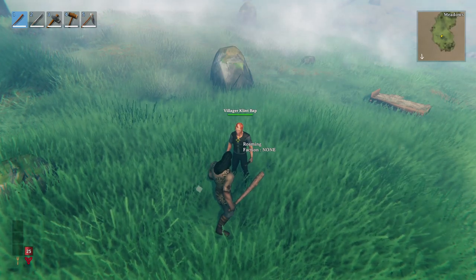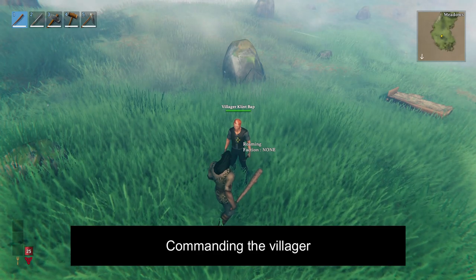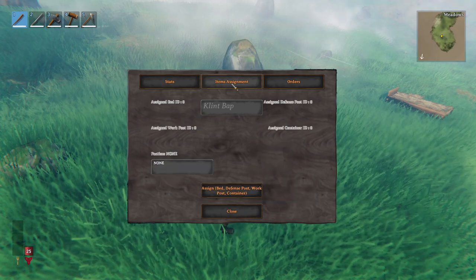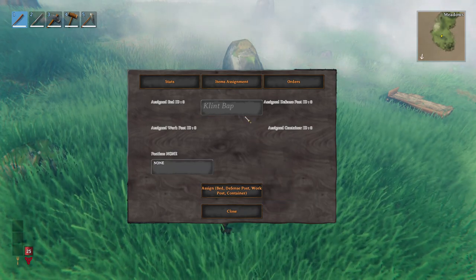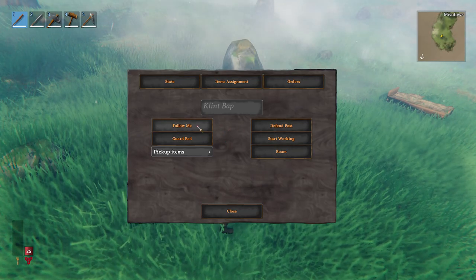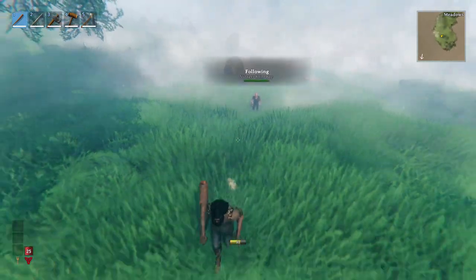We are going to be talking about factions later on. You can see that the villager is roaming currently. If I interact with the villager and go to item assignments, you can see that the menu is completely different. The same goes for orders as well. You can see that we have a bunch of orders and I can make the villager follow me, and the villager is going to follow me wherever I go.